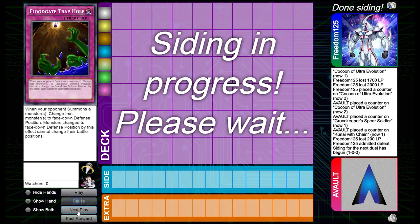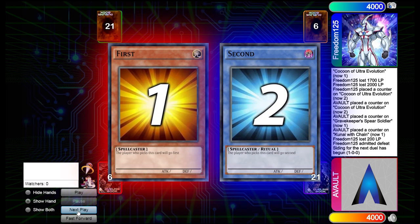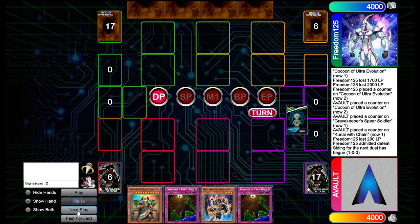I really appreciate it — if you guys could hit that like button and subscribe to the Vault channel for more Speed Duel content. We probably sided in Oracle and swapped back out Moth. We also have Eradicating Aerosol in our side deck just in case we're going against any insect or moth decks — it's a pretty neat card that can really help change the whole tide.